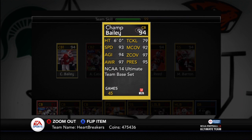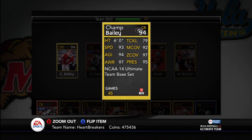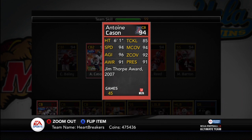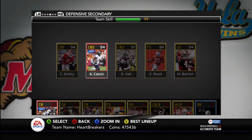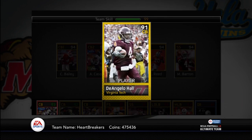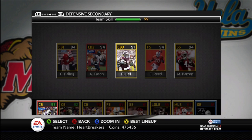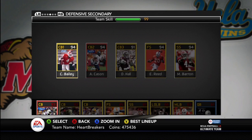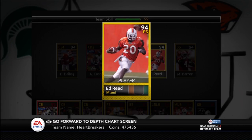Champ's got great press. His man coverage is a little weak, but his zone is amazing — so when I play cover two or cover three zone, he's amazing. His agility is great, speed is great, he can keep up with most wide receivers. Awareness is great, tackling is pretty darn good for a corner. I think they give corners a little too high of tackle ratings in this game. In Madden, tackle ratings are like 60 or 65, lucky to get 75 — but in this game they're pretty good.